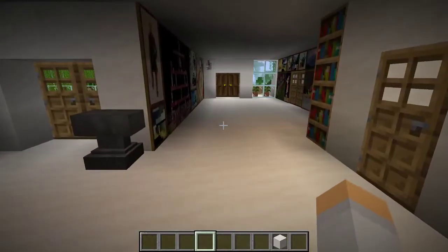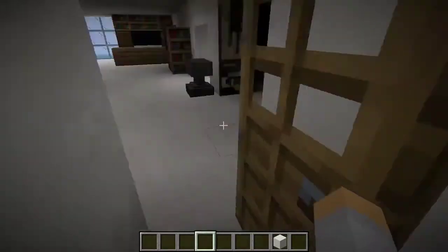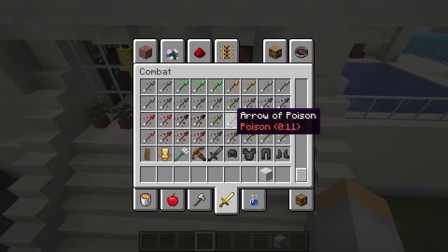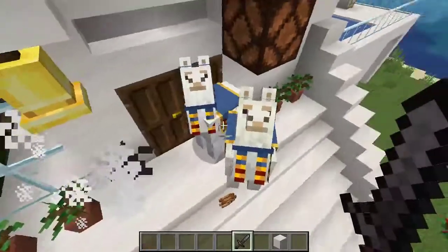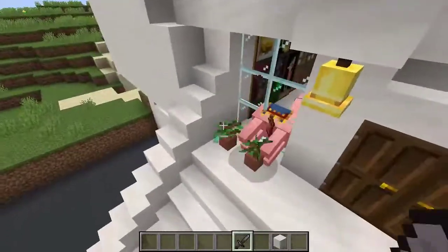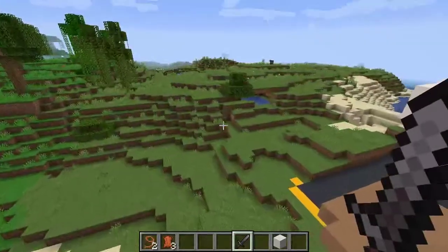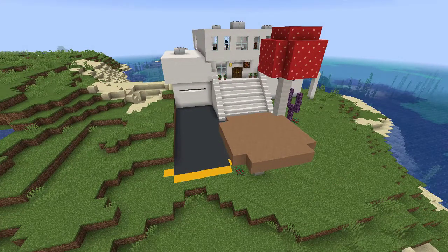That is pretty much all of my house. I always leave this light on — I don't know why. There's also a little cactus farm area. Now it's time for the 360-degree view of the house from the air. Enjoy the music — and I made the music in the game.